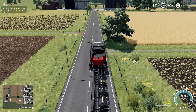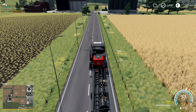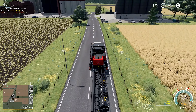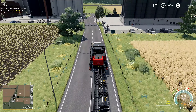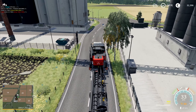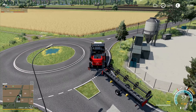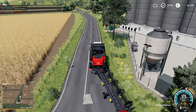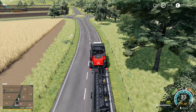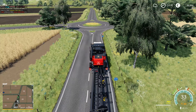I'll get this one to the field and started, then go unload the barley over in the other field. Then we can also get the soybeans combine going since it only has to go to field 20. That's another one going to Felsburn. We've got several crops to take to Felsburn — quite a bit of money to make. I doubt it'll take us all the way to 120,000 but it'll be pretty close.